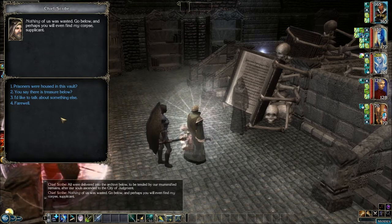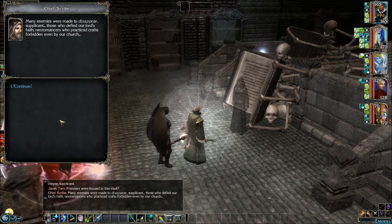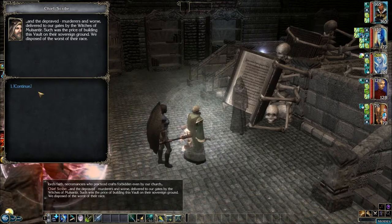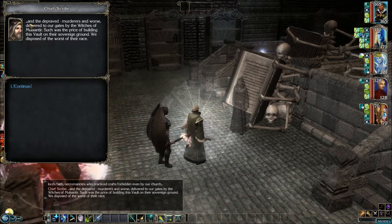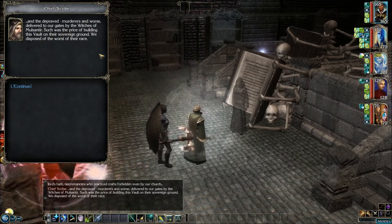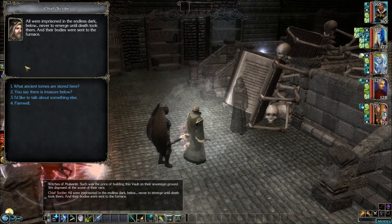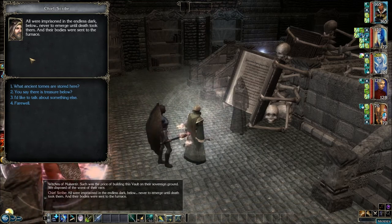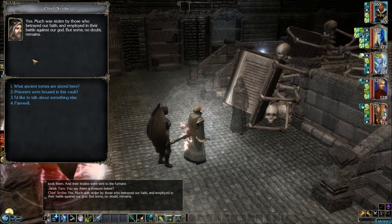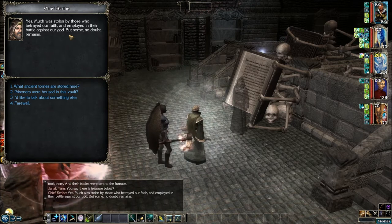'Prisoners were housed in this vault?' 'Many enemies were made to disappear — those who defied our lord's faith, necromancers who practiced crafts forbidden even by our church, and the depraved — murderers and worse — delivered to our gates by the witches of Bolsatir; such was the price of building this vault on their sovereign ground. We disposed of the worst of their race. All were imprisoned in the endless dark below, never to emerge until death took them and their bodies were sent to the furnace.' 'You say there was treasure below?' 'Yes. Much was stolen by those who betrayed our faith and employed in their battle against our god, but some no doubt remains.'